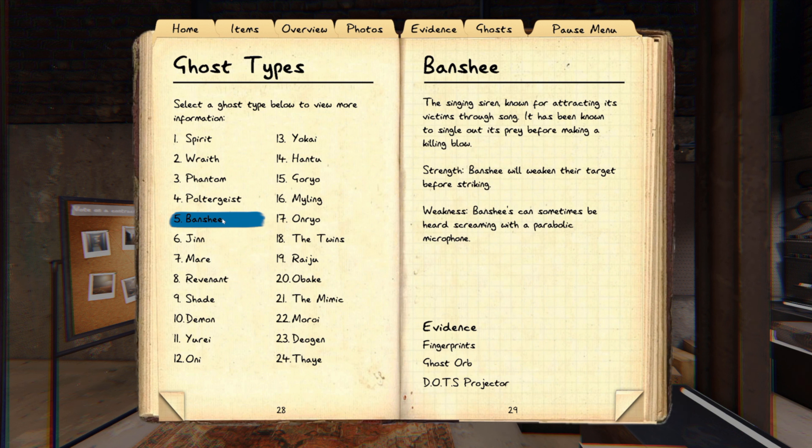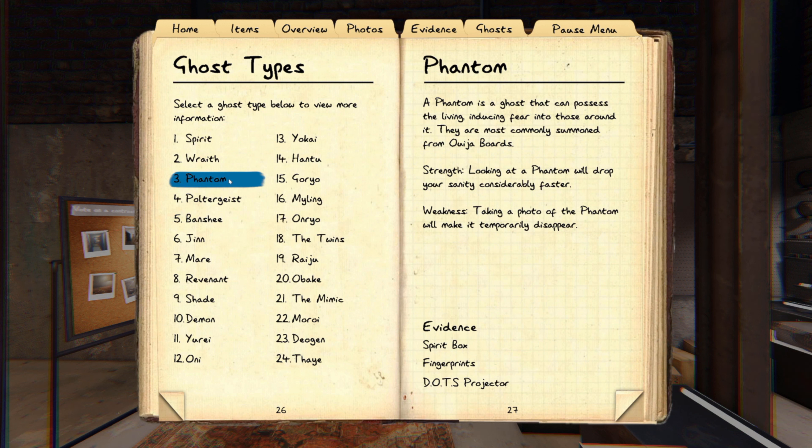We actually did a prison run where I was in a closet the entire time and we found the phone. My buddy could walk right up to the ghost and it didn't care about him at all because it was hunting me. Phantoms — if you get a picture of the ghost it will immediately disappear. If you get a ghost picture and the ghost is not in the picture, then it is a phantom. If you can see the ghost in the picture, it's not a phantom. When they're hunting they are almost impossible to see — invisible for a good portion of the hunt.